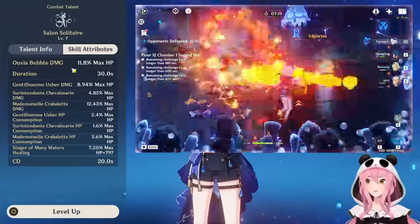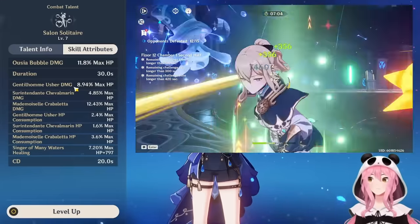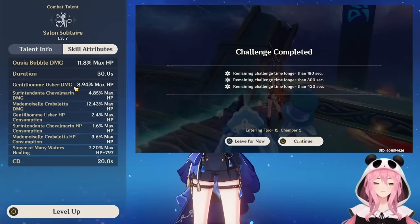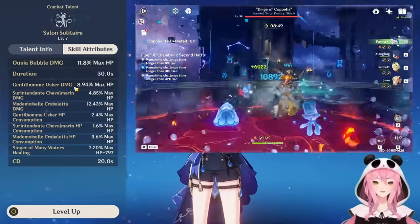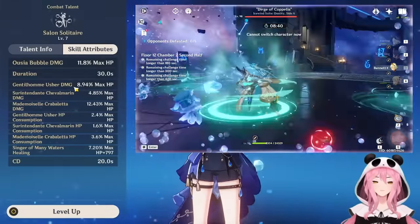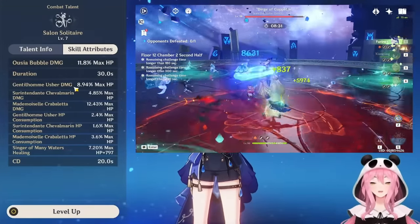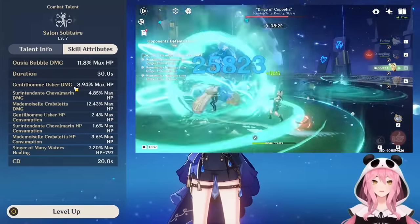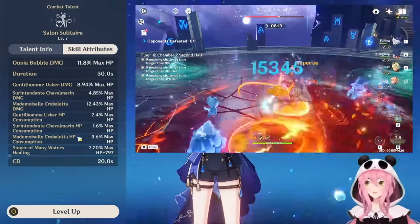Anytime you use a charge attack while the skill is active, you also change what's on the field — switching between the water buddies and the Singer. Now here's something incredibly important: the duration of her elemental skill is longer than the cooldown. I'll say that again — the duration of her skill is longer than the cooldown. It has a 30-second duration and a 20-second cooldown, meaning this skill can be up 100% of the time.